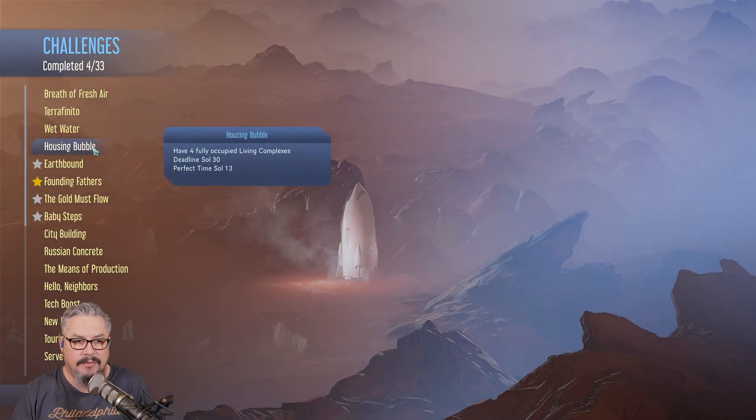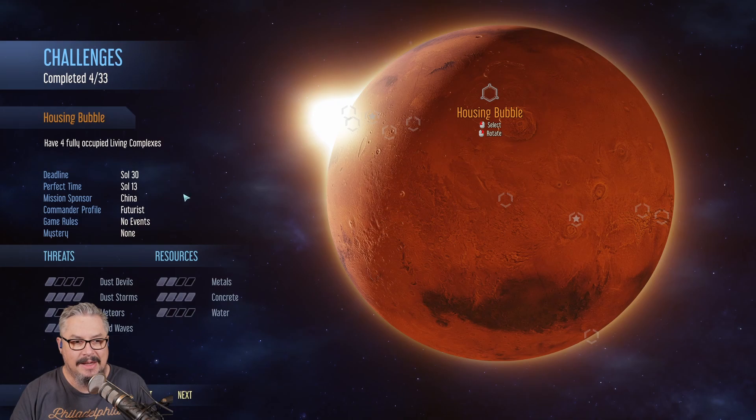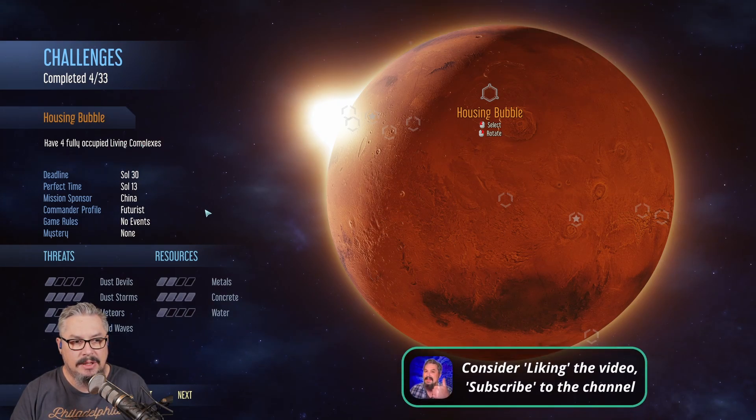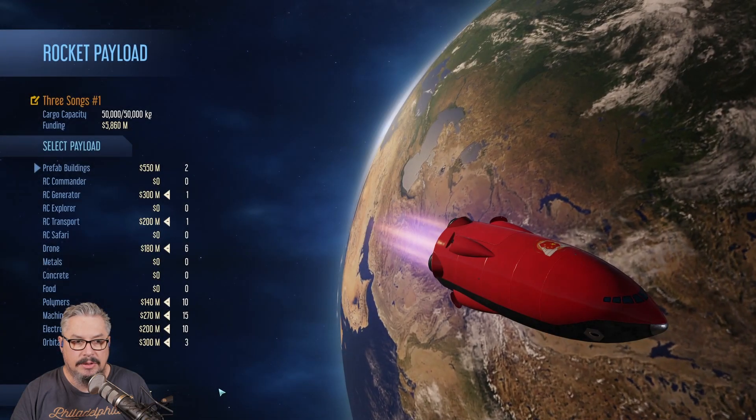So I was thinking we would try our luck at Housing Bubble — have four occupied living complexes, deadline Sol 30. So four fully occupied living complexes. You need to make sure we build the right thing, so we've got to pay particular attention to the name. The mission sponsor is China. I'm not proficient enough in this game to know what impact all these countries and commander profiles will have — whether China makes this harder or easier. But let's get into it.